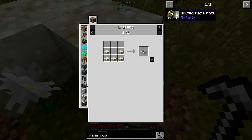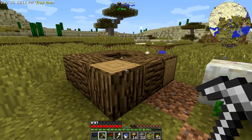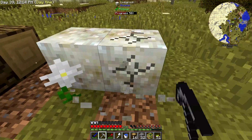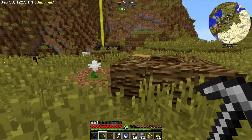You can see it transforming into living rock. With living rock we can make a mana pool. They still have the diluted mana pool, but you no longer need it as a first step to get to the regular mana pool - the diluted mana pool is just for when you need a small amount of mana for some reason. We'll want to make the mana pool and get into that in just a moment.